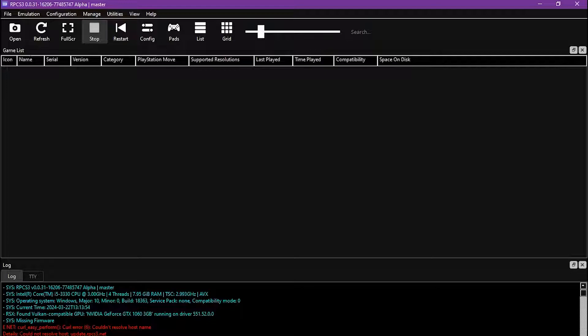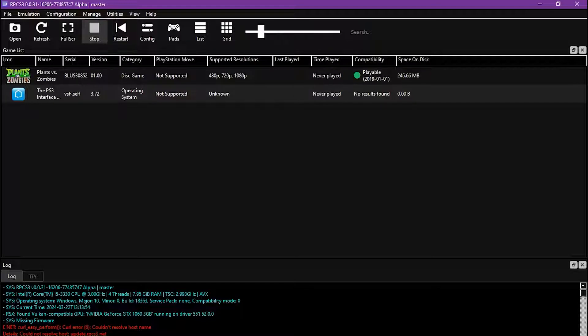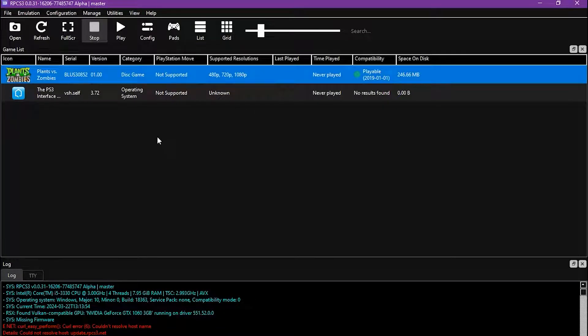Now, after the install, if nothing shows up, click Refresh. There we go. Before we hop in, I gotta show you the controls.